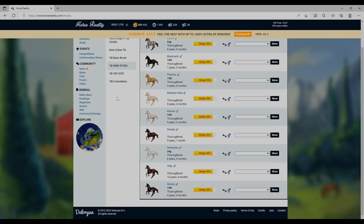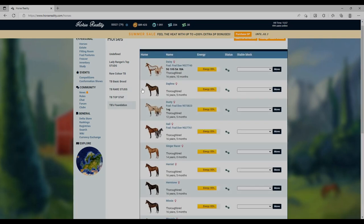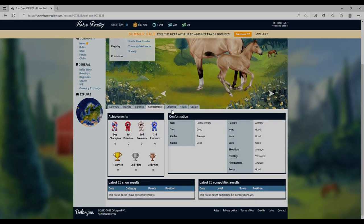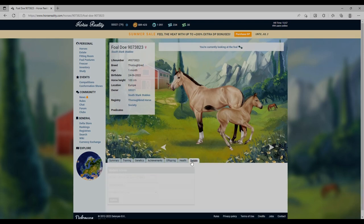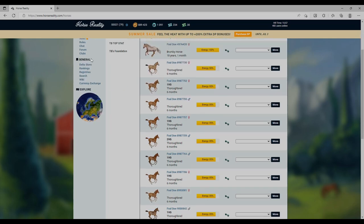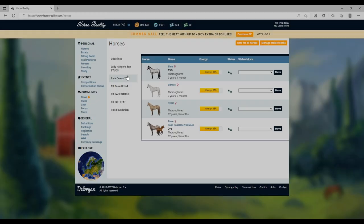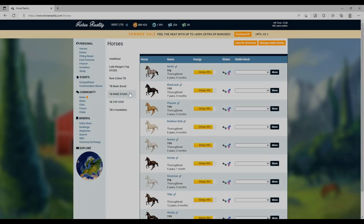These are my stallion studs which I'll show you in a moment once I finish showing all my foals. Dusty's foal - is this a buckskin? I think it could be, and it's got one very good. I might have to go through my whole stud and sell anything with less than one very good - but then I kind of don't want to because I really like the colors.